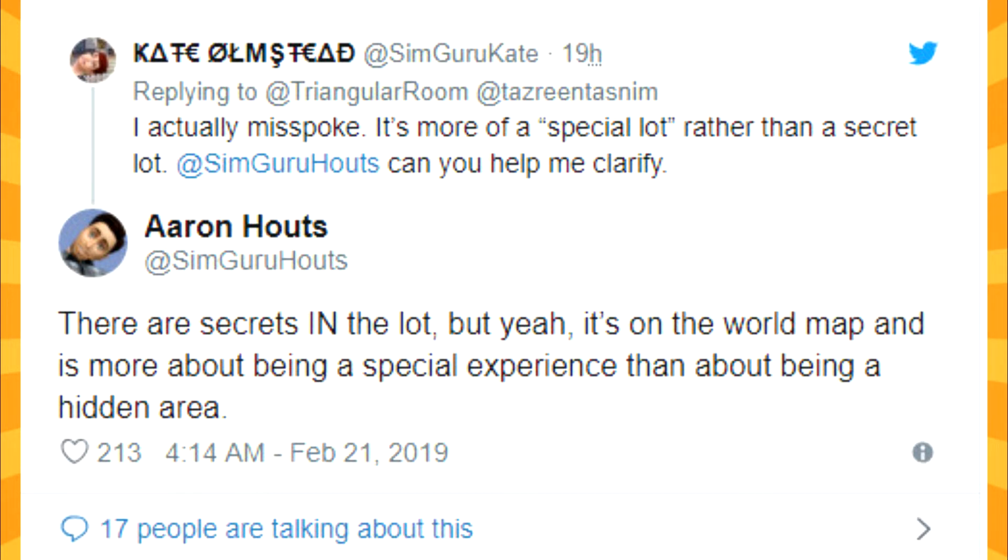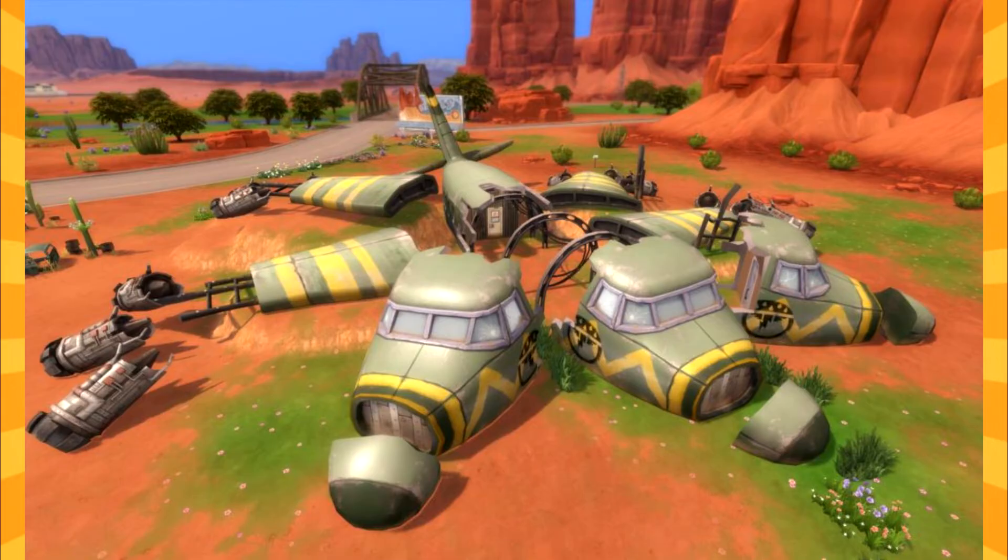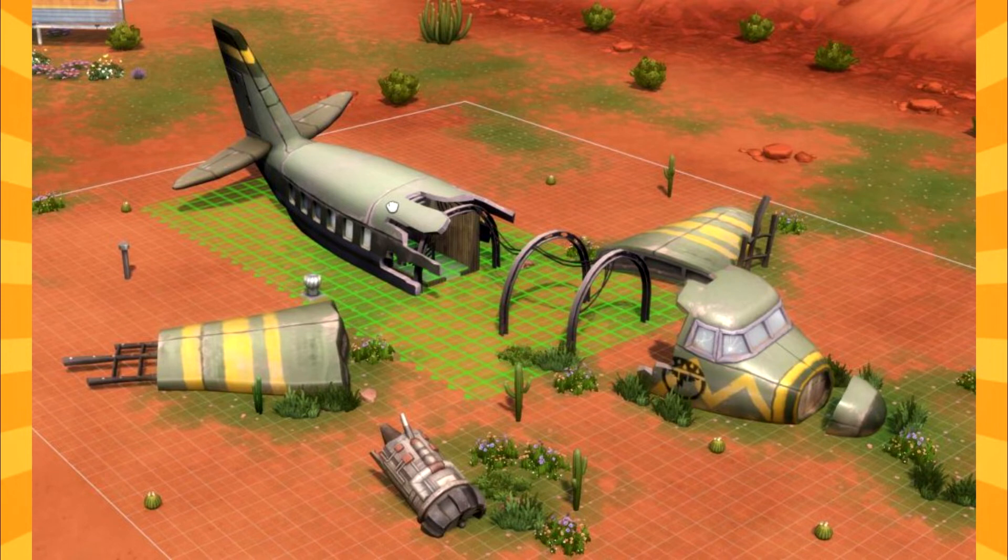One of the lots we are getting is this lot — an abandoned plane crash site. I'm not sure how it's actually going to look in the game because this was one screenshot that we got, but then we got another one which will pop up next. I'm excited for this because we're actually getting these things in build mode — you can actually place these plane parts. I love it because I am so going to do a future Survivor season with this kind of strange theme.